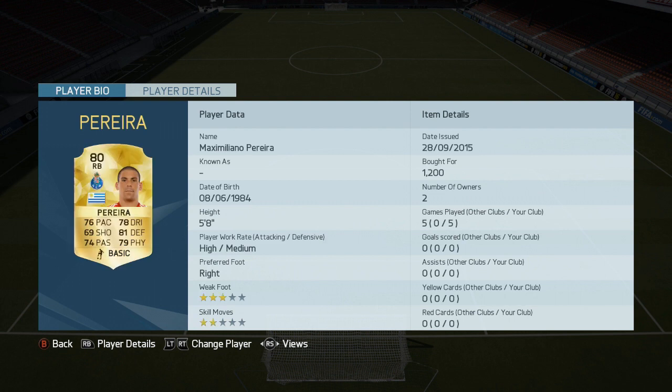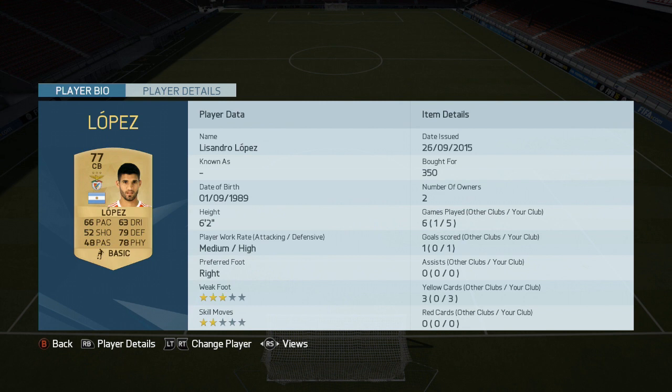At the right back position, we have got Pereira, the Uruguayan international, playing at Porto now. Really good, solid stats all around. This guy could play anywhere on the pitch and do a job. He's got good passing, good defensive stats, good pace — solid.